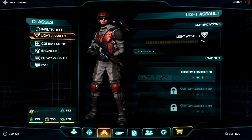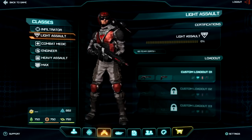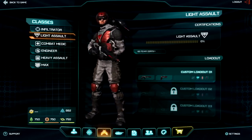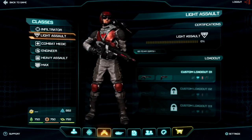Moving on to the Light Assault — this is probably the most mobile class in the game. They have access to jump jet technology to move really fast around the battlefield, an array of weapons — probably more than most other classes — and they can access explosives as well. If you turn this character around you can see the jump pack on his back that he uses to get around the battlefield faster.